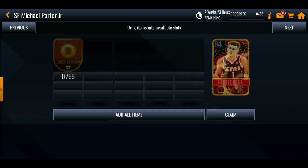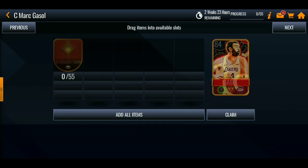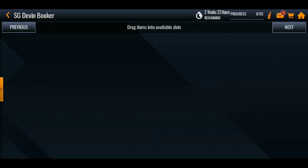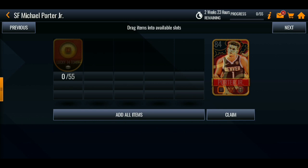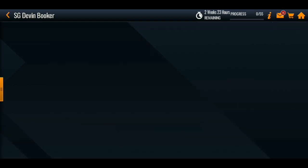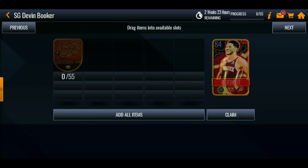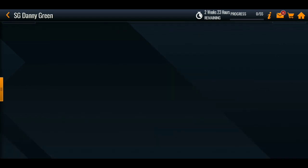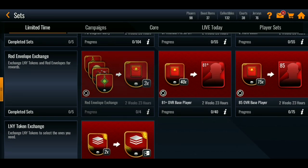For the 84 overall masters — Kevin Porter Jr., Marcus Smart, Devin Booker, and Danny Green — each requires 55 tokens of their respective type: 55 Lucky 14 tokens for Kevin Porter Jr., 55 Yellow Charm tokens for Marcus Smart, 55 Peach Blossom tokens for Devin Booker, and 55 Green Charm tokens for Danny Green. Not bad at all.